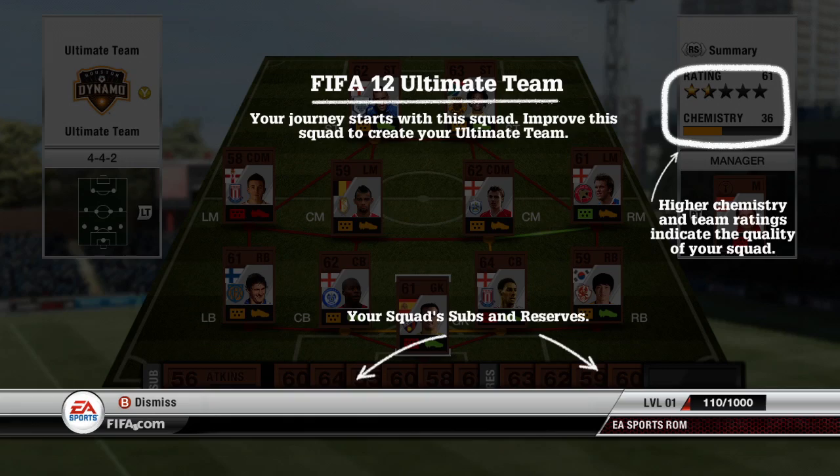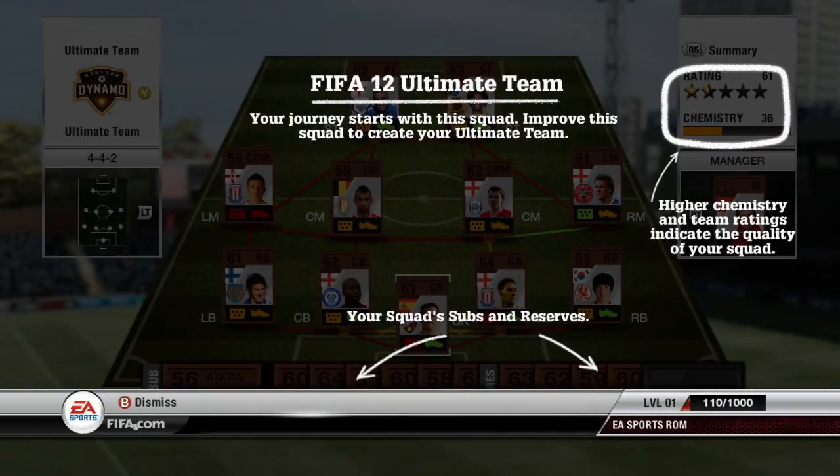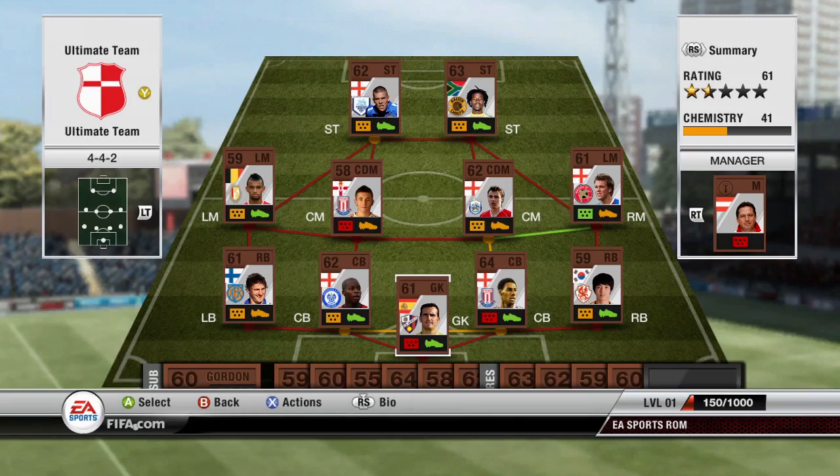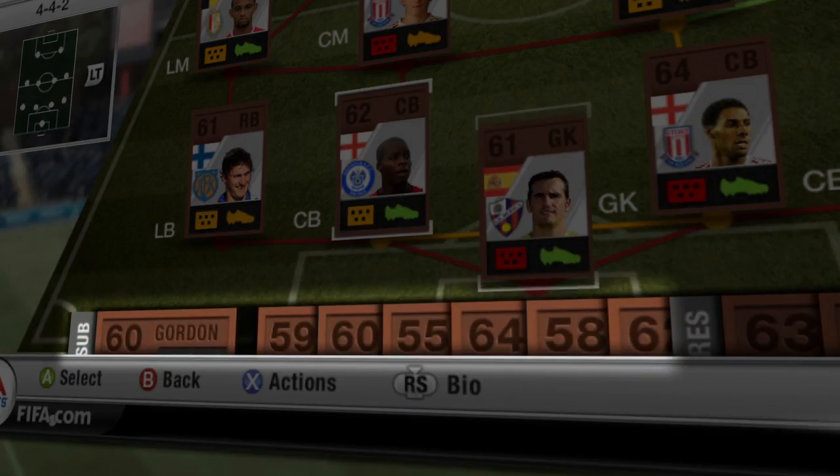The first time you come here, you'll get a quick tutorial overlay over what you're seeing to help you find your feet. It will only pop up just the once — it won't come back and annoy you every time — and it will appear throughout the game mode to help you out as you find your feet. Your Active Squad consists of your starting eleven, a manager, a subs bench and some reserves.